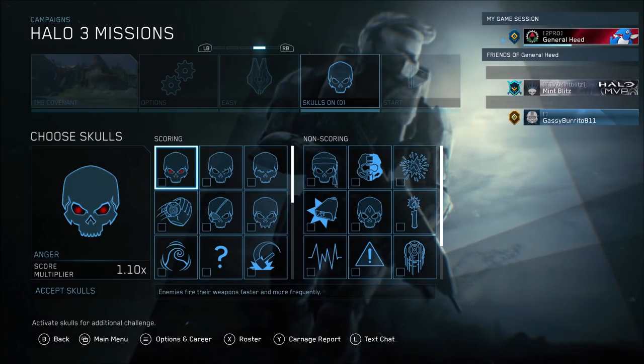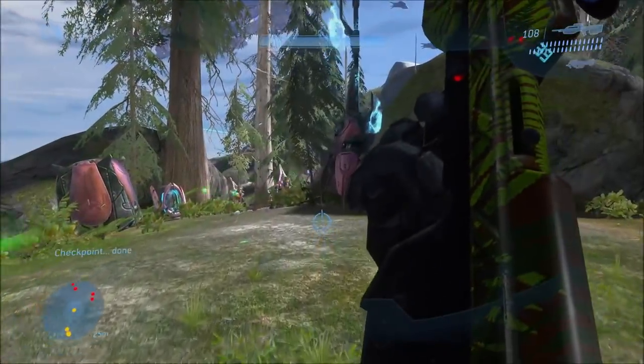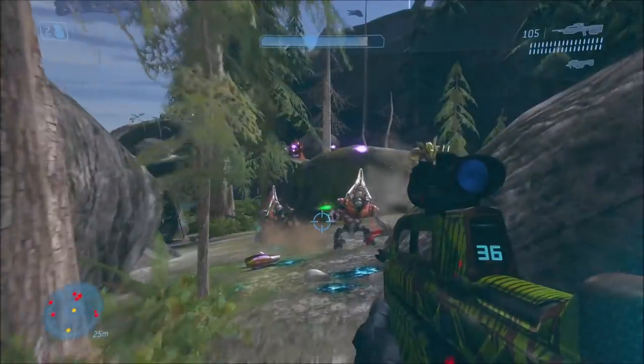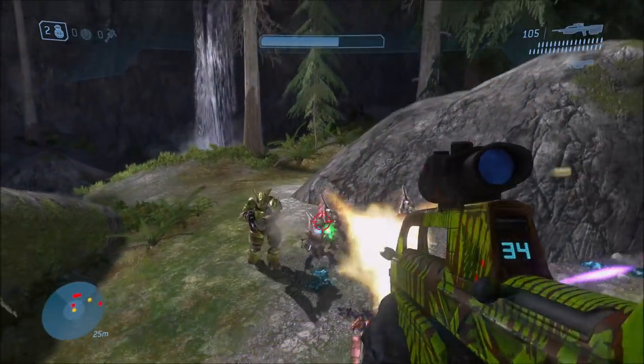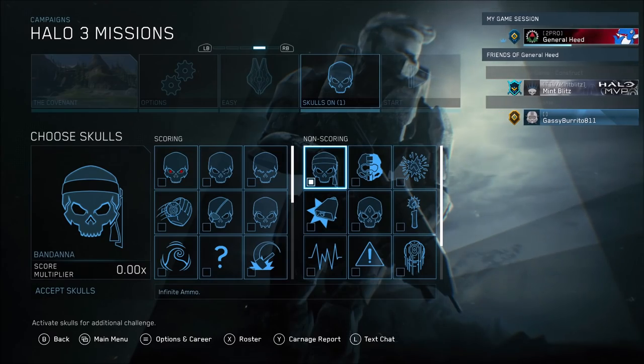Let's start with the Anger Skull. The Anger Skull makes it so that enemies shoot you a lot faster — as in, if the weapons are fired in bursts, they'll fire in faster bursts. As you can see here, the Grunts are pretty much spamming the Needlers and Plasma Pistol Bolts at me really quickly. We're on easy difficulty, so it won't make too much of a difference, but on legendary difficulty, that will deplete your shields very rapidly.